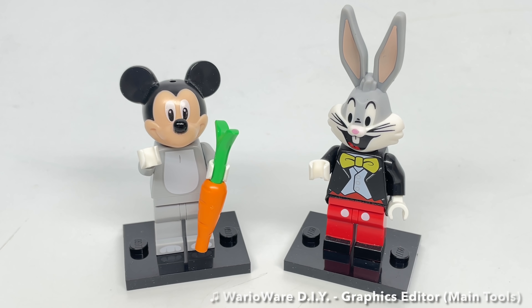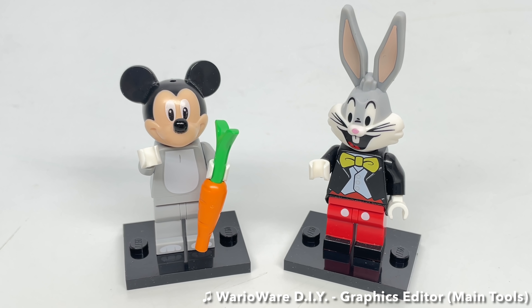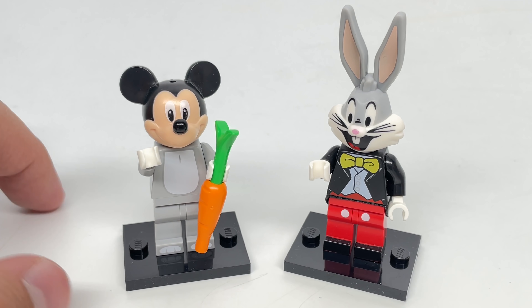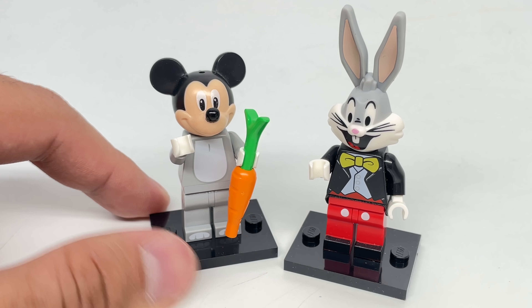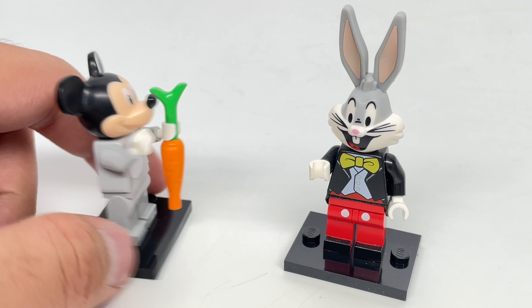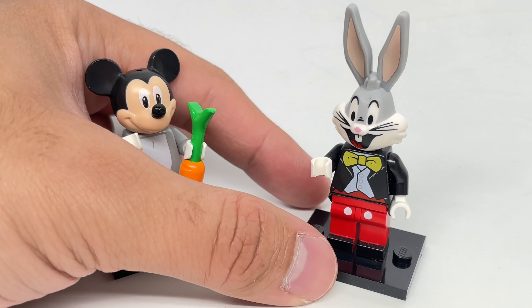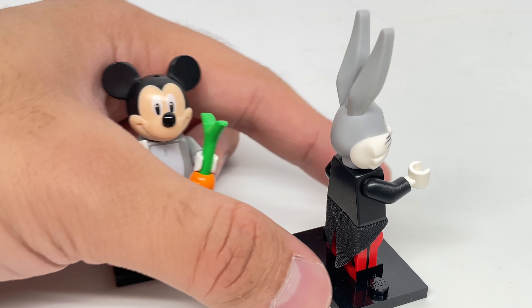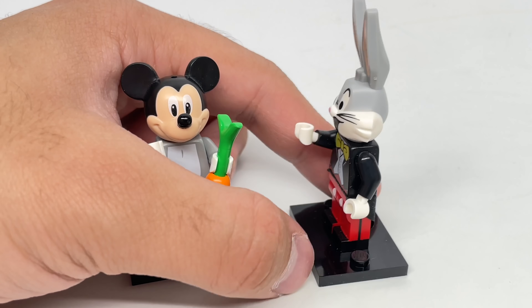Then we have Mascot Madness, swapping the body of the Disney Castle Mickey Mouse and Bugs Bunny from this series. It doesn't fit as well for Mickey Mouse with this gray body, but for Bugs I actually like that outfit on him. This gives me vibes of Who Framed Roger Rabbit, where both of those characters appeared on screen skydiving.